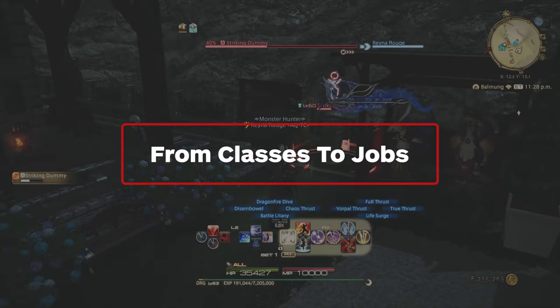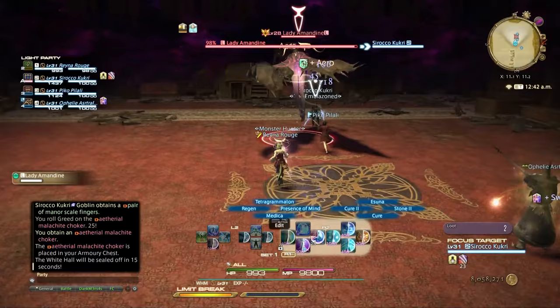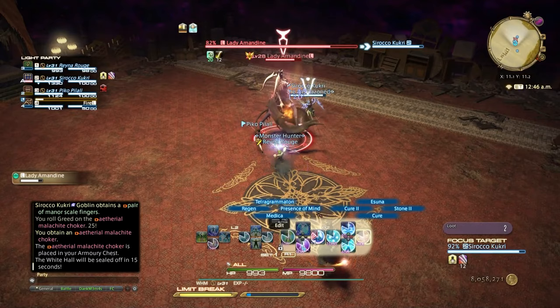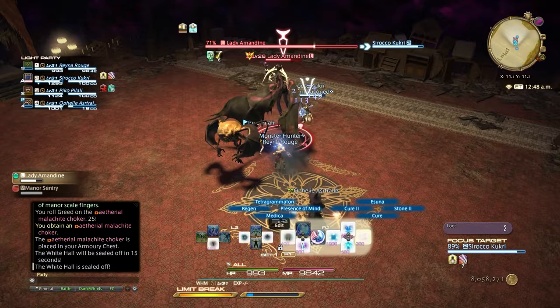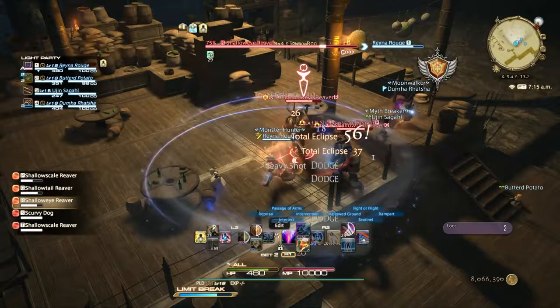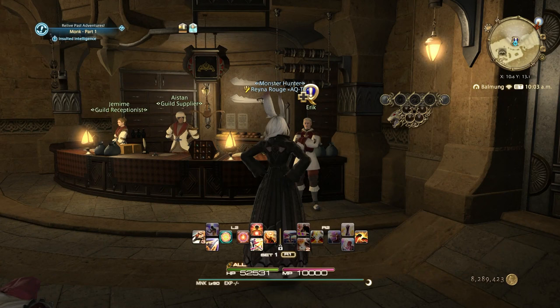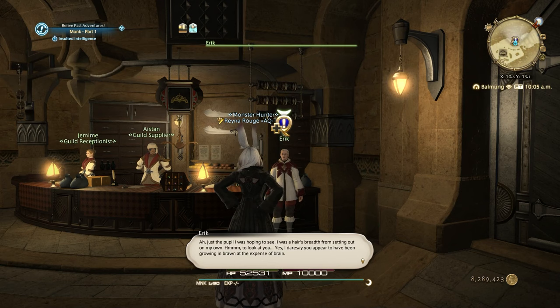If you've noticed other players using classic Final Fantasy jobs like the Dragoon or the Black Mage, those players have upgraded their classes to jobs — the most important thing you can do once you reach level 30. Switching from a class to a job is basically a requirement, since you need the stats, skills, and gear that come along with upgrading. You'll know it's time when you reach level 30 and have completed the quest Sylph Management, as well as all of that class's story quests. Finishing the upgrade quest will reward you with a job crystal, which you'll need to equip to get all the benefits of your new job. Every five levels you'll get a new job quest, so do these as soon as you can, as they give you new abilities that'll come in handy throughout the rest of the story.